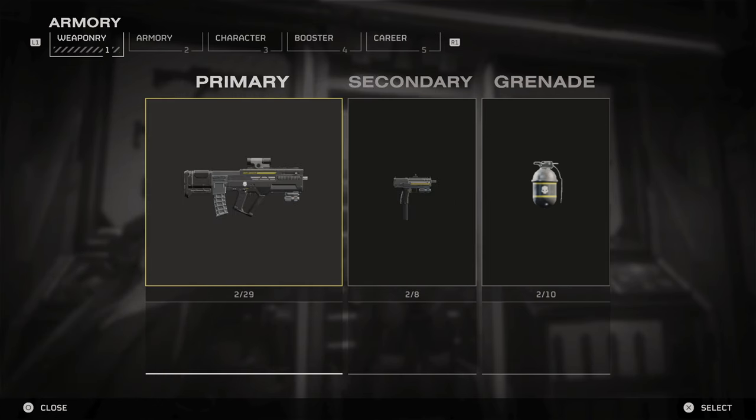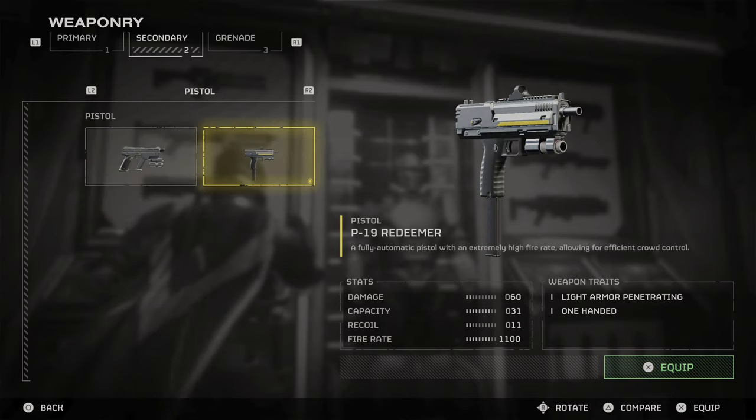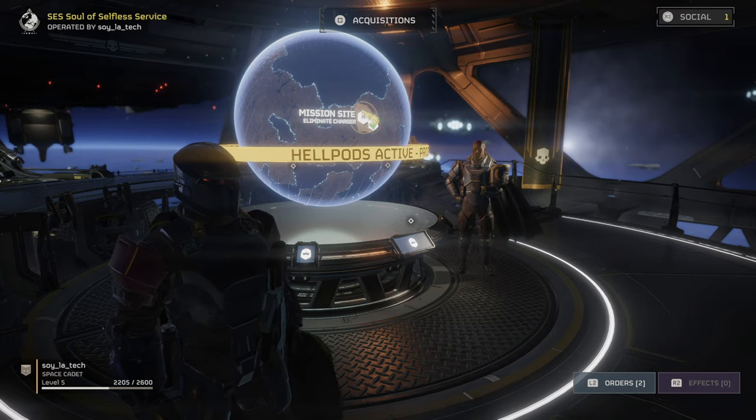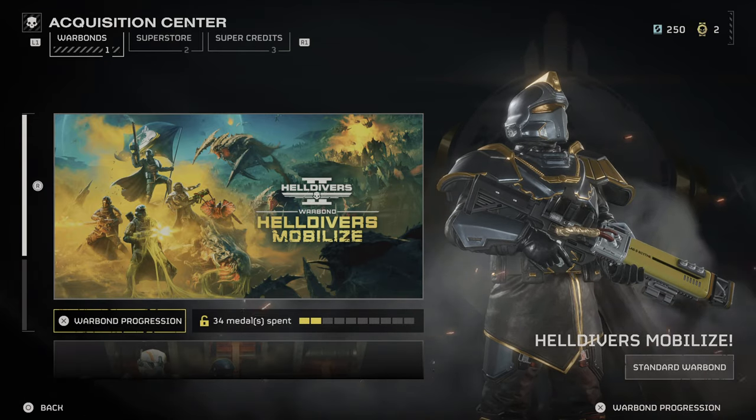If you're looking for primary and secondary weapons like assault rifles, shotguns, snipers, pistols, SMGs, and energy weapons, your best option is the Warband. Open the acquisitions menu — the one on top of your screen — and check out the Warbands, aka the battle passes for Helldivers 2.